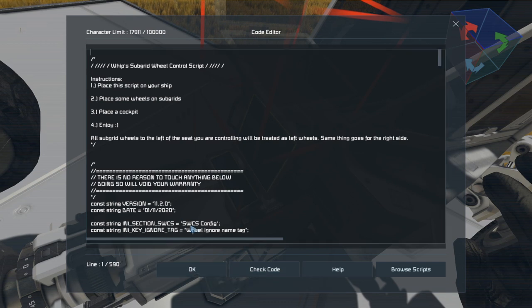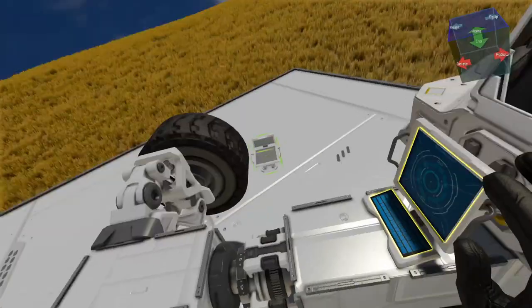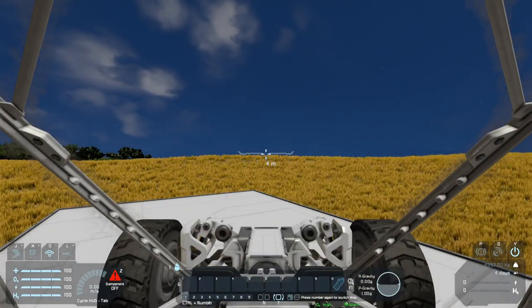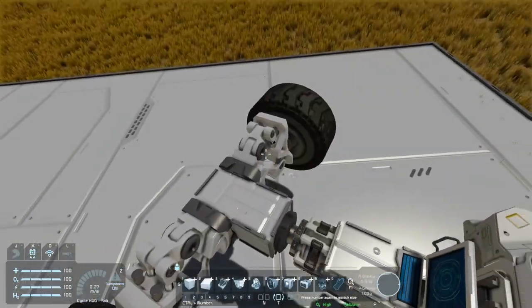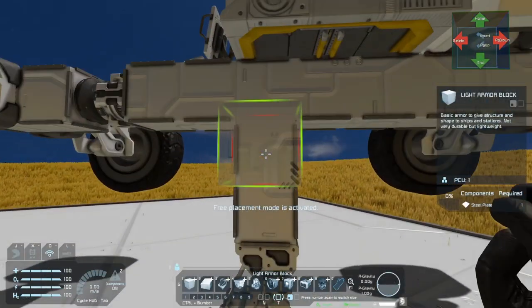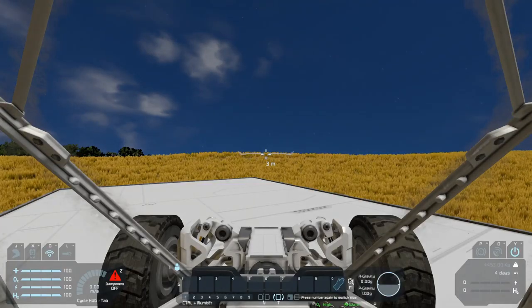It automatically detects the wheels, so if I go forward you can see it's actually gonna run the wheels in the front. If we don't have that script, it's not gonna run the wheels at all. Now that we have our suspension going and pretty much everything all set, we can give this a try.